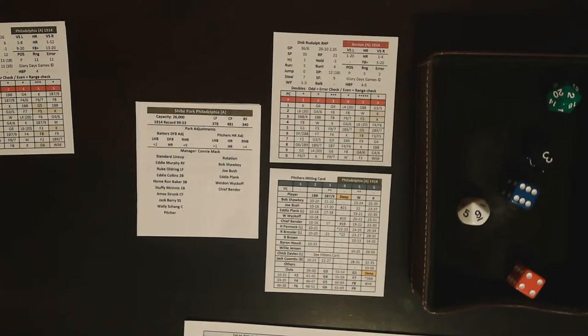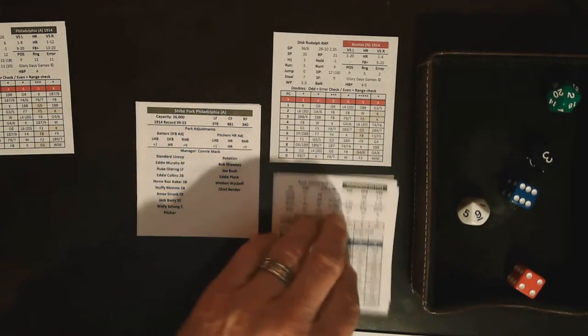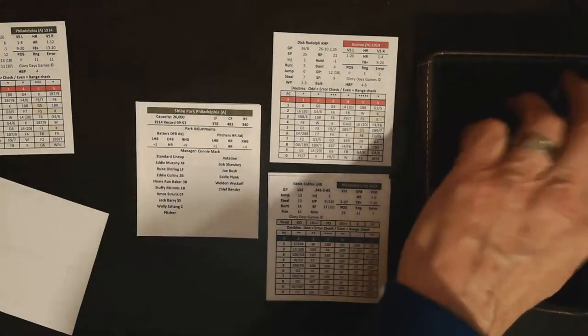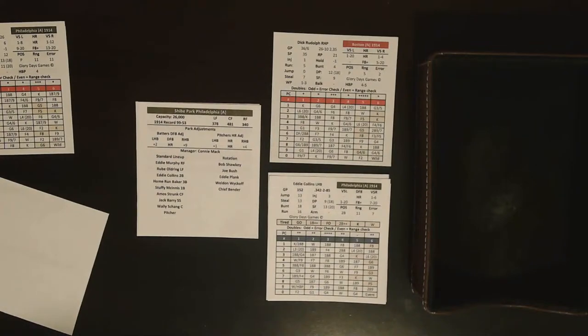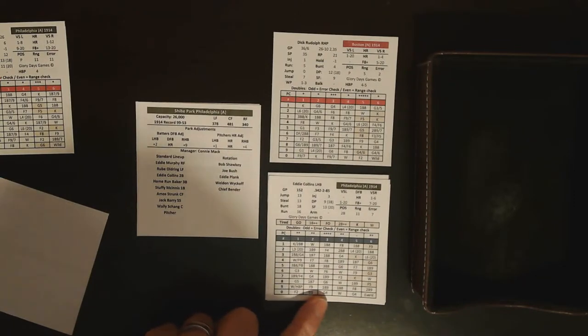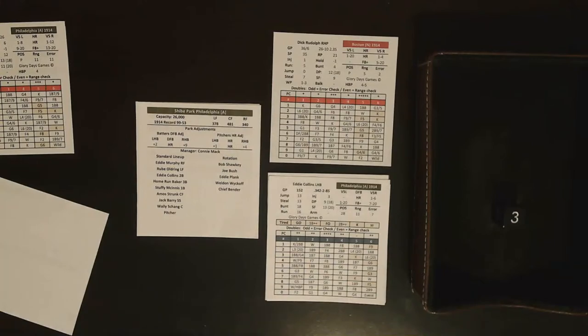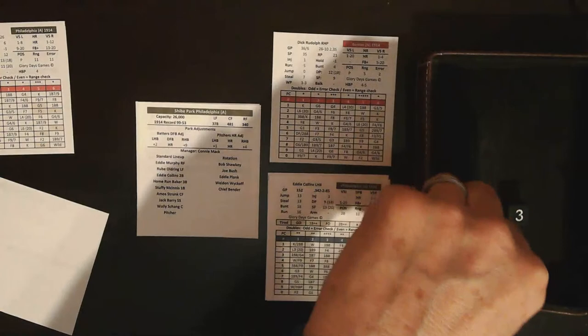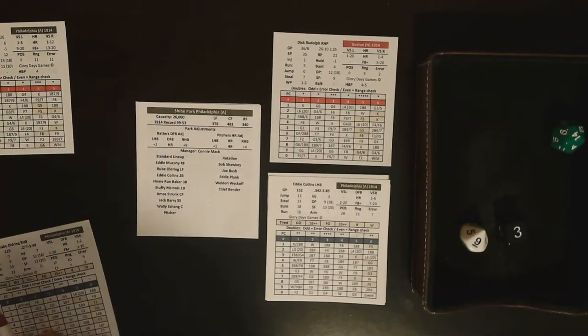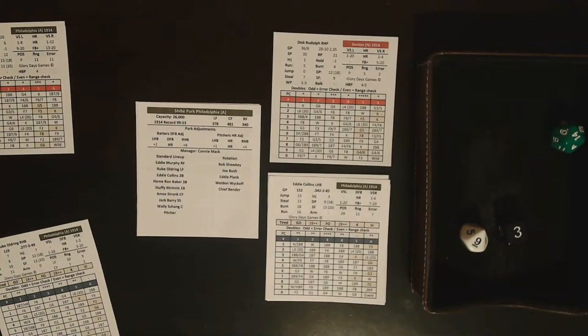Let's do some situational play so you can see how the charts come into play. Say Rube Oldring singles and is on first base. Collins then rolls a three-nine — a single to right field. You roll the 1d20 at the same time — it's a 14. You check the runner advancement chart: first to third on single to right field with Oldring's run rating of 11.